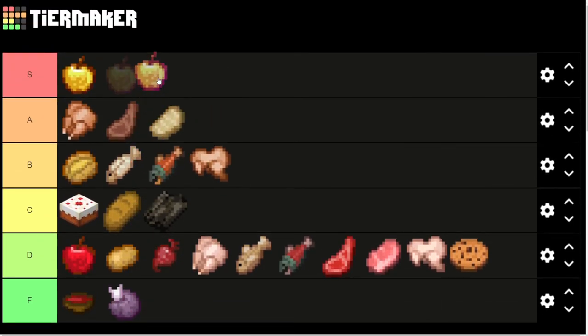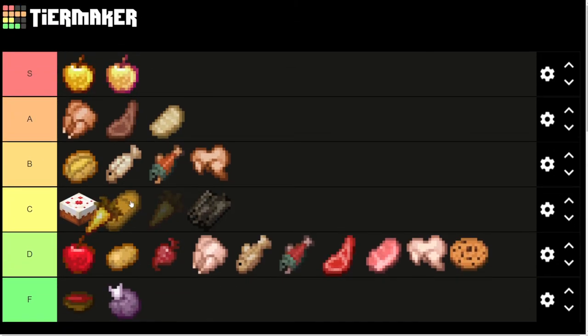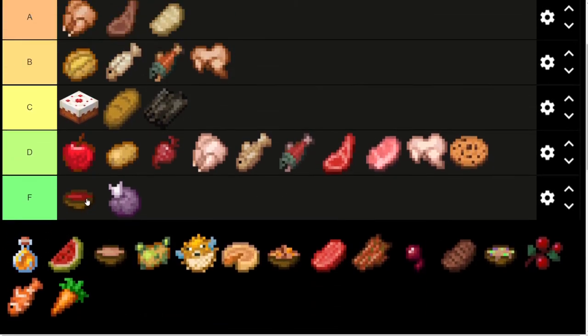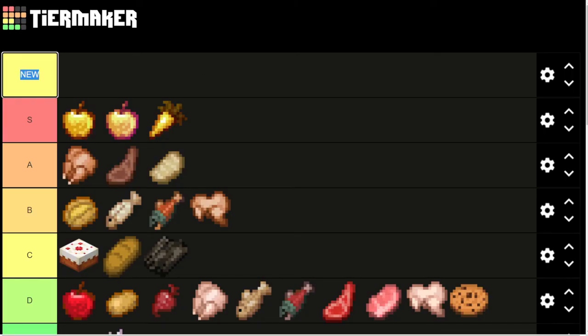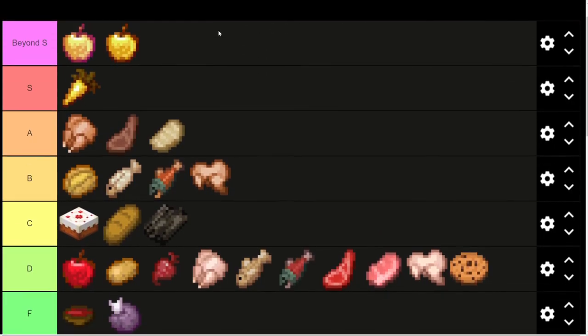Golden apples are obviously going to be S tier, but it's not really realistic. The main food that's realistic to have in S tier would be the golden carrot — the best food in the game in terms of saturation. S tier on that, obviously. Should we have a beyond S tier here? Like, the golden apple and the golden carrot — realistically, you're not going to be running around eating golden apples and golden carrots unless you're playing a modded game. So the S tier would be in terms of the best food you can normally get.